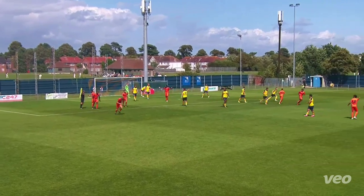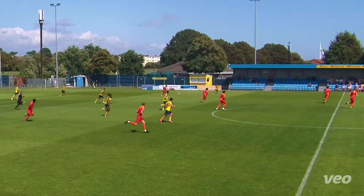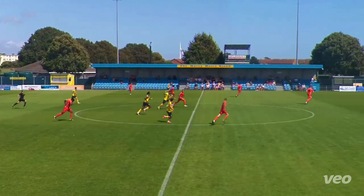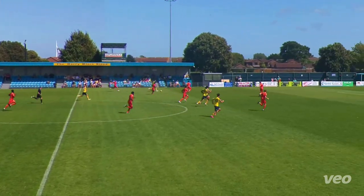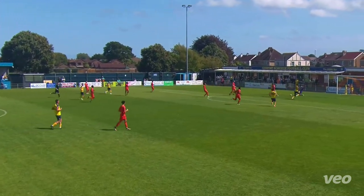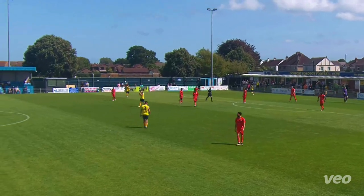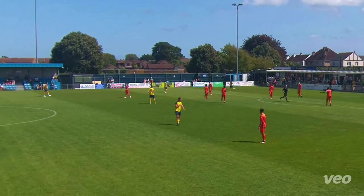Hartley Whitney immediately tried to spoil the party by charging straight at the Gosport defence. Hartley even had the ball in the back of the net after their number 9 touched it in. However, this was with their hand, therefore the goal was disallowed. From a quick free kick, Dan Wooden managed to pick out Ramos behind the defence, who then placed a low driven shot past the goalkeeper to make it 2-0.